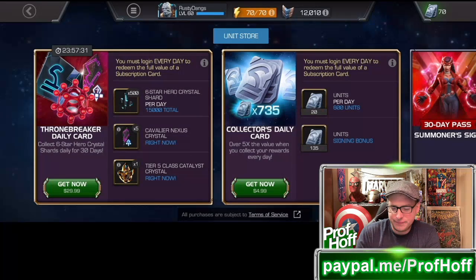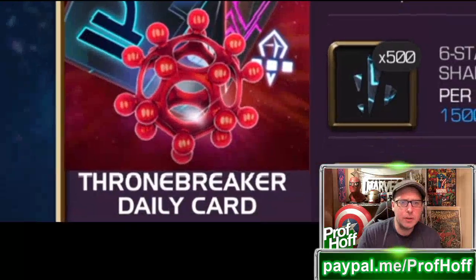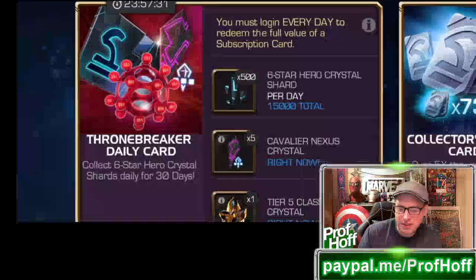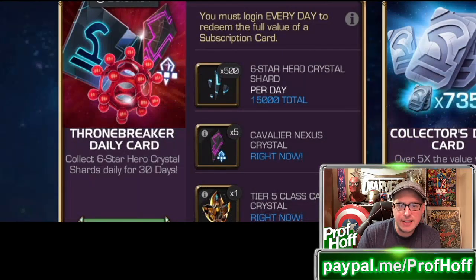So Thronebreaker, even this banner looks deceiving. You made Paragon look like Cyber Weekend compared to this. Just awful. I would take Cavalier's deal in some ways, although obviously the 6-star shards are worse — but in terms of Tier 5 Class Catalysts, I'd rather take the selector than the crystal. I gave the Paragon offer barely a C. I'm giving the Thronebreaker one a D-, and the Cavalier one an F. Really disappointing March Daily Cards overall. The only one worth purchasing is Paragon, but it's still not something I'm excited about. If you use those 6-star shards to get something great, or you do well with Cavalier Nexus, I suppose that's great too — but it's all RNG-dependent. It's not guaranteed.